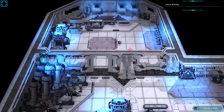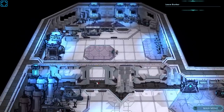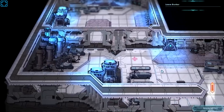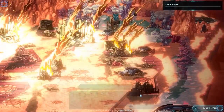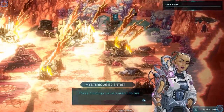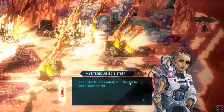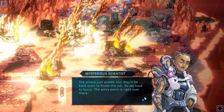Okay, there we go. So I can move the map around. I like the art style — the mix of 2D and 3D works pretty well. The controls are a little funk-a-doodle, but I understand it. These buildings usually aren't on fire. The attack just ended, so they'll be back soon to finish the job. So we have to hurry. The entry point is right over there.